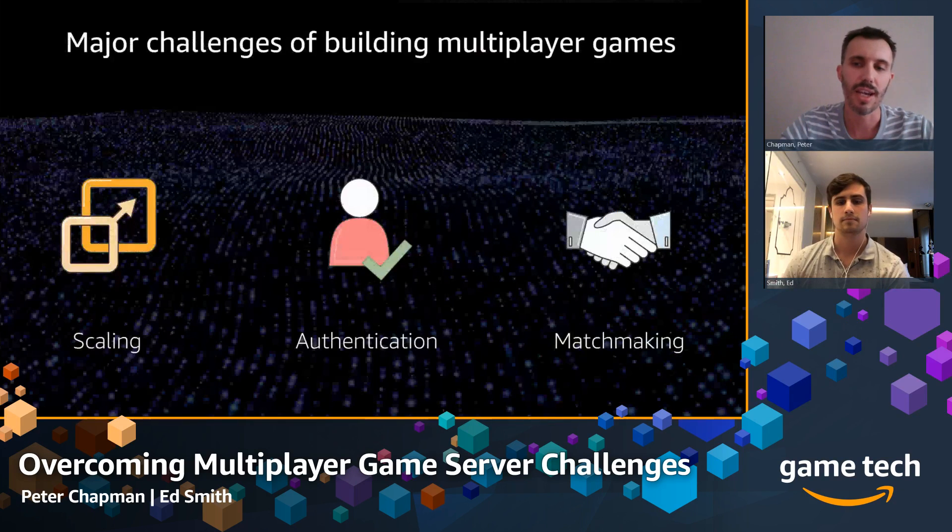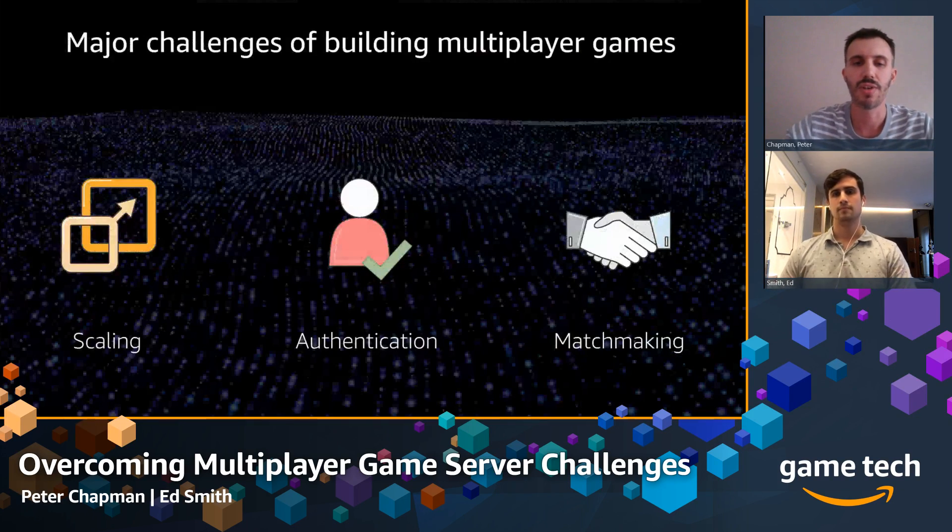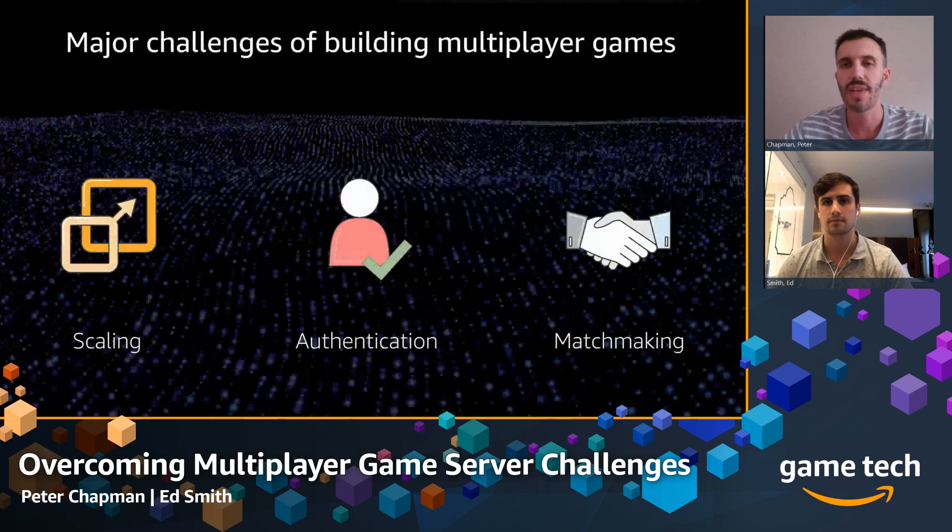The third challenge is matchmaking, which has three facets: the accuracy of the matchmaker, which you control through your matchmaking rules; the speed of the matchmaker; and its uptime, resilience, and scalability. Those last two elements are things you have to have but don't necessarily want to build and manage at the detailed level. We're going to take a look at all of these, but first let's look at global reach and how you can scale your game around the world.